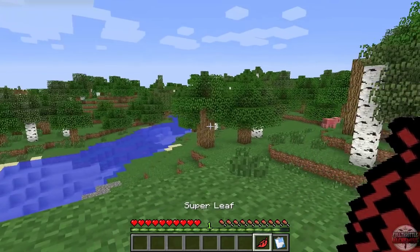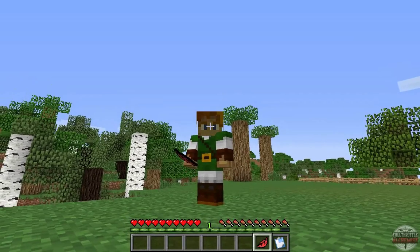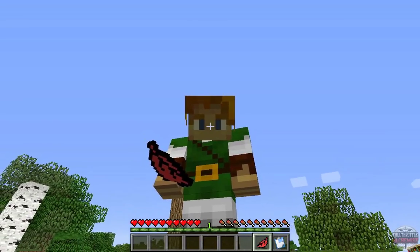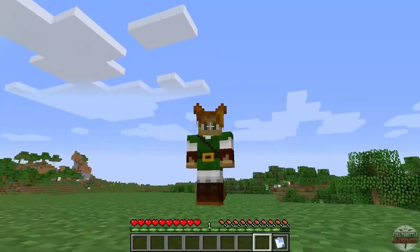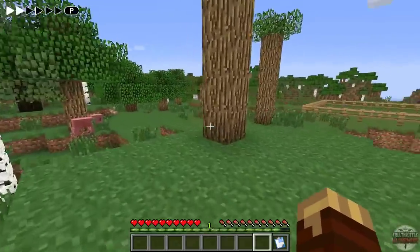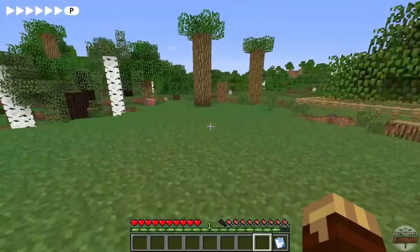Let's talk about this new thing: the super leaf. Super leaves will actually drop from any type of leaves, whether you punch them or they break naturally. These do not stack, and what you do is simply eat them — and it transforms you. With the super leaf, when you start running, the power meter will show up on screen, and when it's full, you will run at a faster speed.